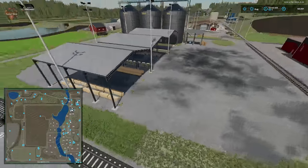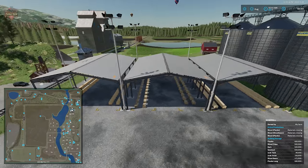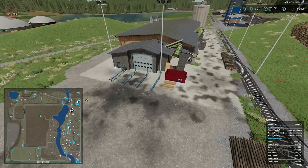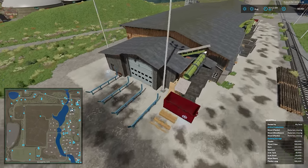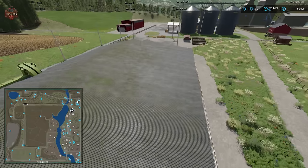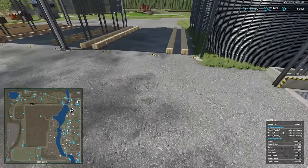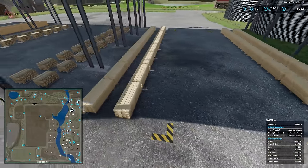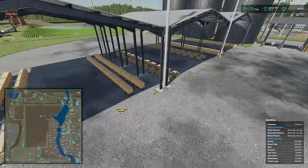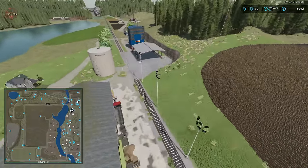Then we have this large facility — initially I wasn't sure what this was, but it's the spawn point for the large sawmill complex. We have a dump point for logs, a wood sell trigger, an interactive icon, a wood chip fill point, and then massive areas for pallets to spawn in. You can run some massive-scale sawmill productions at this newer sawmill.